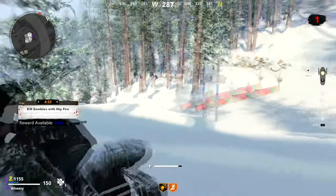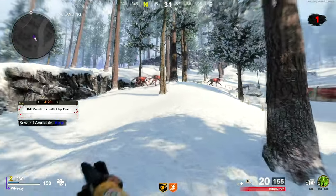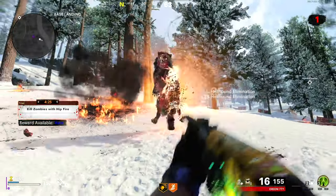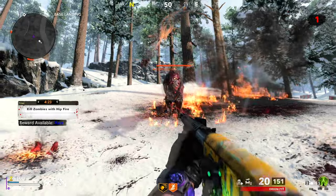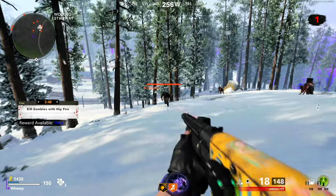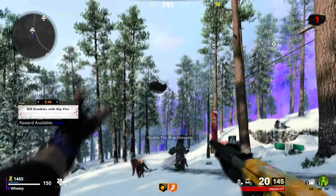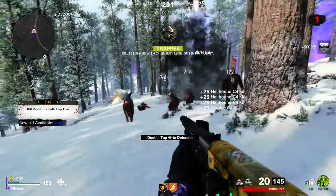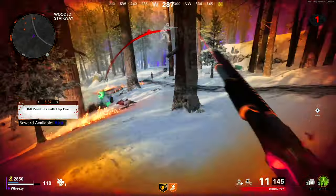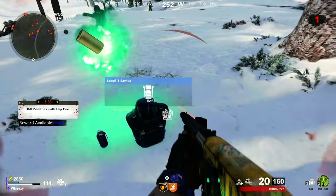The next one is hipfire, which is extremely straightforward and can be done with any weapon. The shotgun is actually the easiest since you pretty much always use hipfire with it. I wouldn't recommend doing it with a sniper rifle — even at two feet away a sniper rifle will shoot sideways without aiming down sights. So for hipfire, just get up close to zombies and kill them.